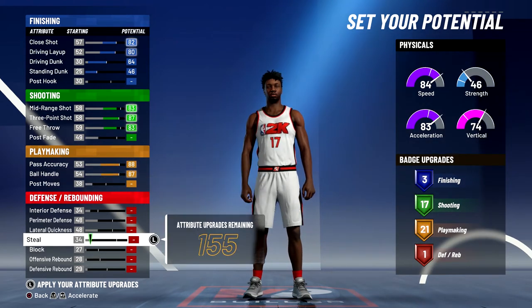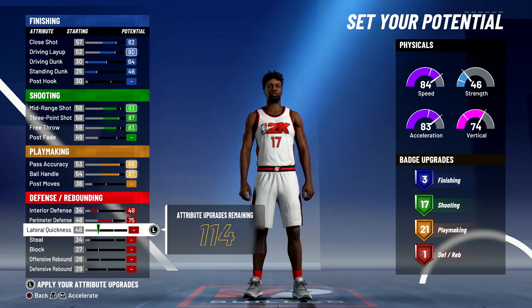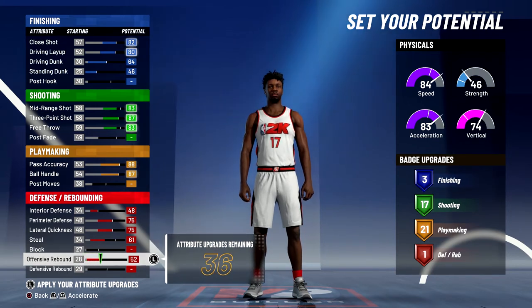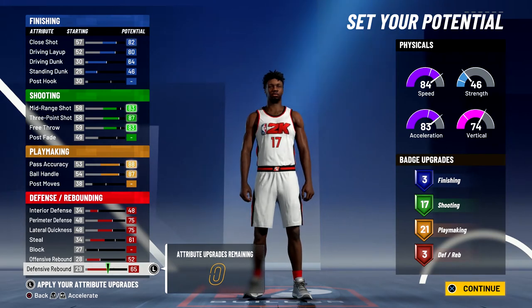Lastly for defense and rebounding, you're going to max out your interior defense, max out your perimeter defense, max out your lateral quickness, bring your steal up to a 61, bring your offensive rebounding up to the max, and max out your defensive rebounding. And that's going to give you 3 defensive rebounding badges.